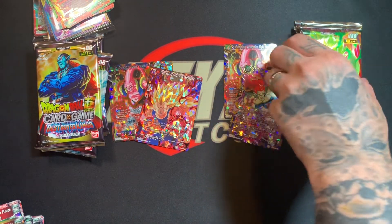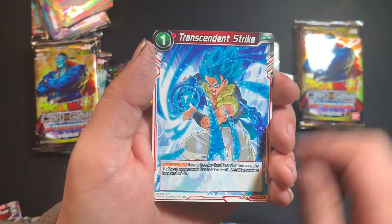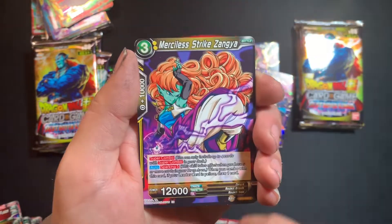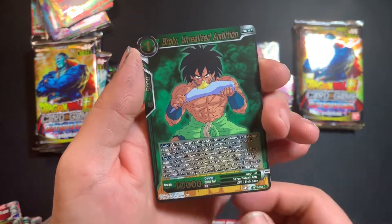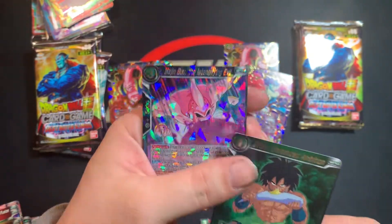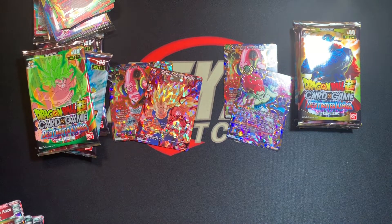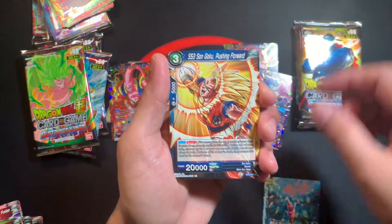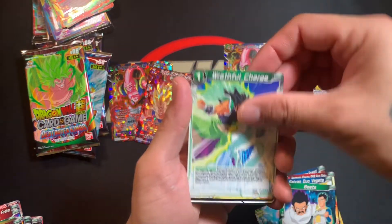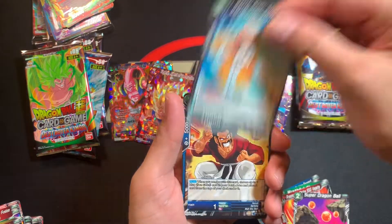Next pack: Vegeta Blue, Son Goku, Hercule, Transcendent Strike, Son Gohan, Son Goku, Trunks, Found a Spirit, Zangia, Majin Buu — ooh, a shiny one — and Majin Buu, Intensifying Evil. Something tells me that shiny Broly is like ten dollars or something since everyone wants it. Ten cents with $8.99 shipping probably.